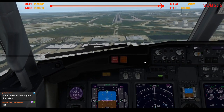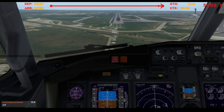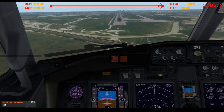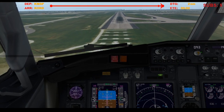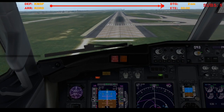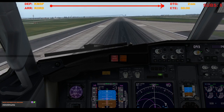300. Approaching minimums. 200. Minimums. Landing. 100. Glideslope. 50. 40. 30. 20. 10.